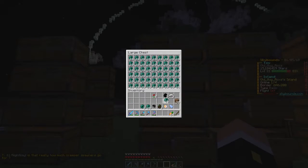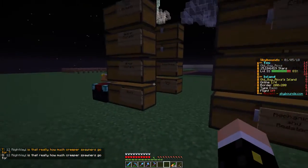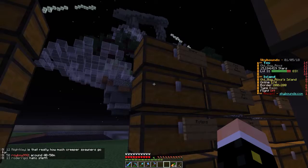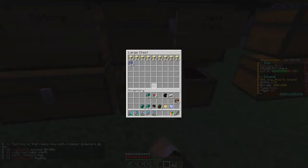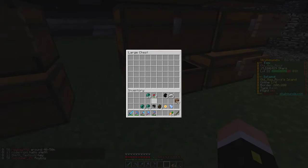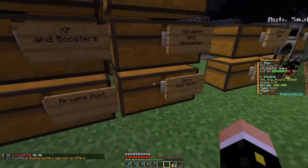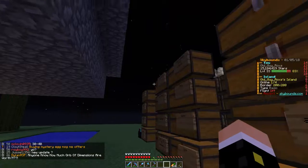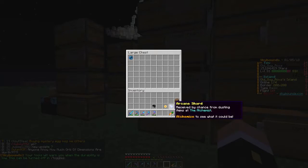Looks like we might not have enough room for all my ender pearls, so I need to find an empty slot. I want to leave the sand there — there's more sand there. I'll put these in here and put the iron in there.